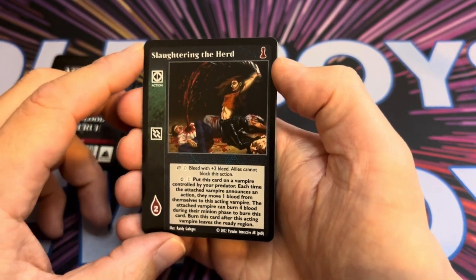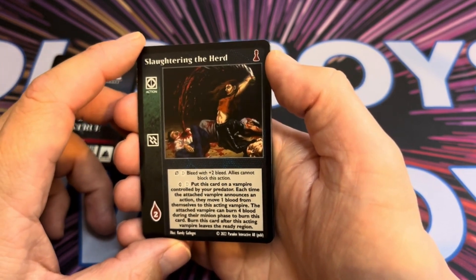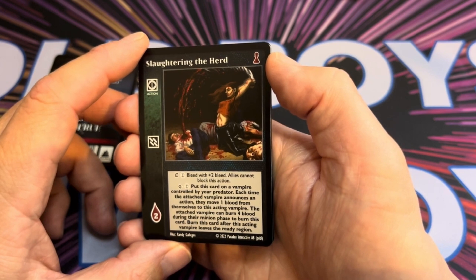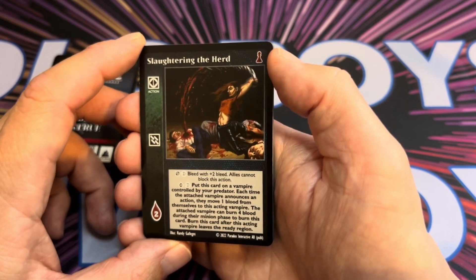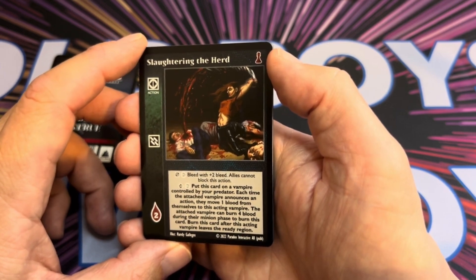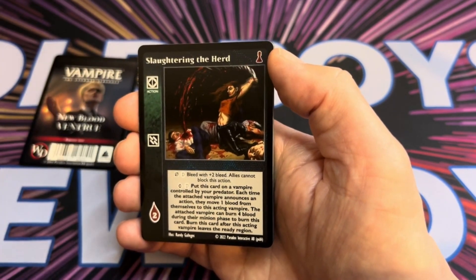Put this card on a vampire controlled by your predator — that's the player to your right. Each time the attached vampire announces an action, they move one blood from themselves to the acting vampire. The attached vampire can burn four blood during their minion phase to burn this card.